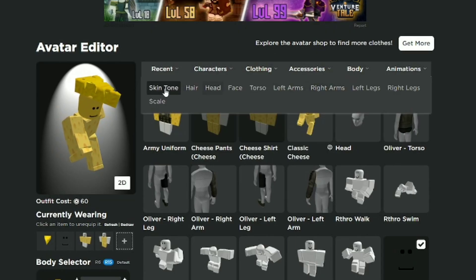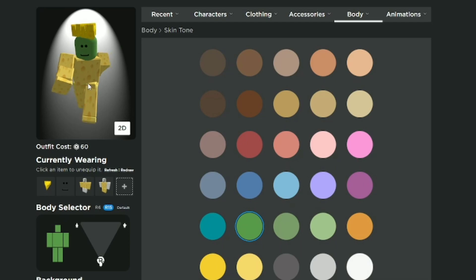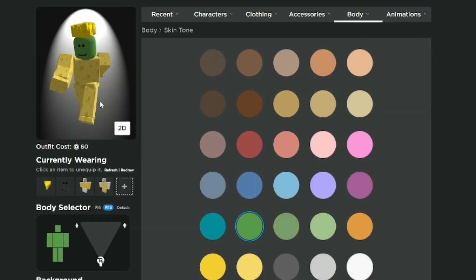So first of all, we'll have to go to the body skin tone and then make our color of the skin green, because of course Silzio's is green. That looks a little bit weird, but yeah, let's continue.